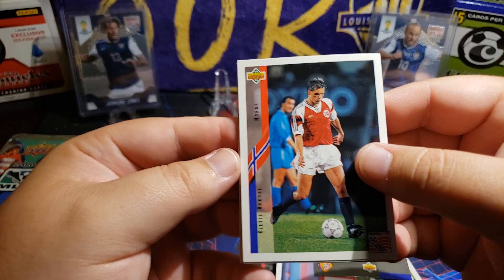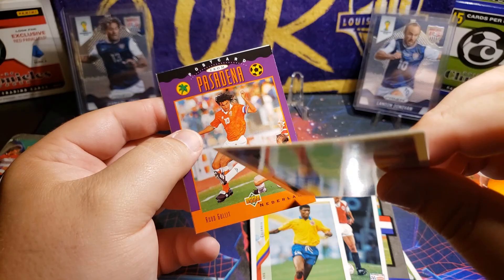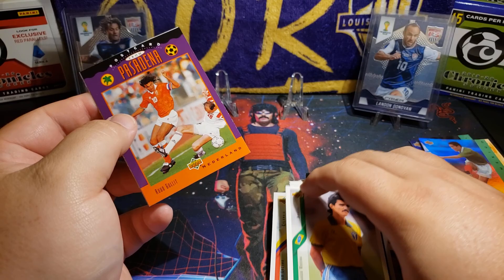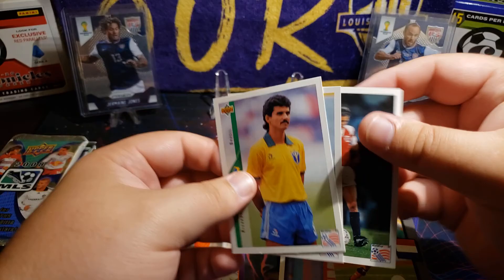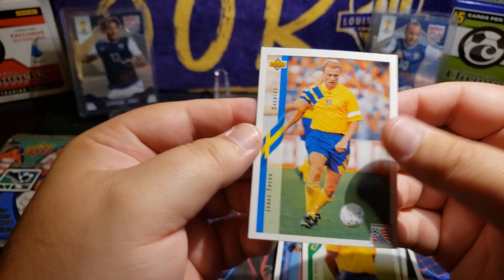It just says Netherlands - I don't know, I'll just put it there. Alright, Norway. Colombia again - Harold Lozano. Brazil - Ricardo Rocha. Oh yeah, there is Ruud Gullit - let me see, is that number 10 on that guy? This is Ruud Gullit, a postcard from Pasadena. Cool. And last one - Sweden.